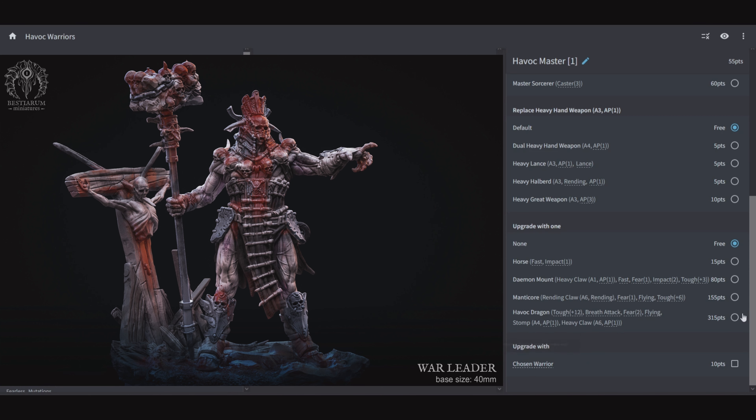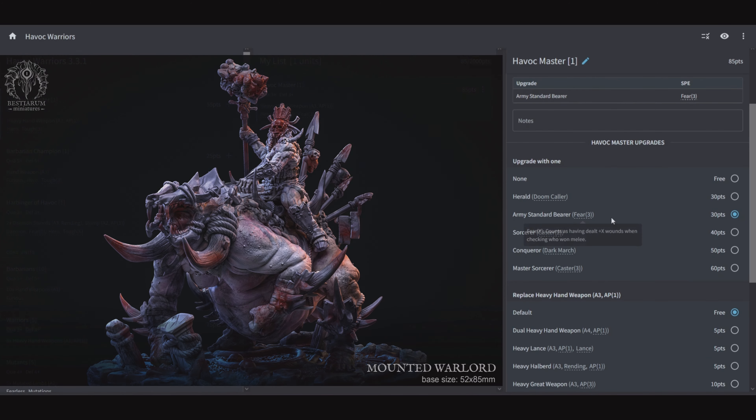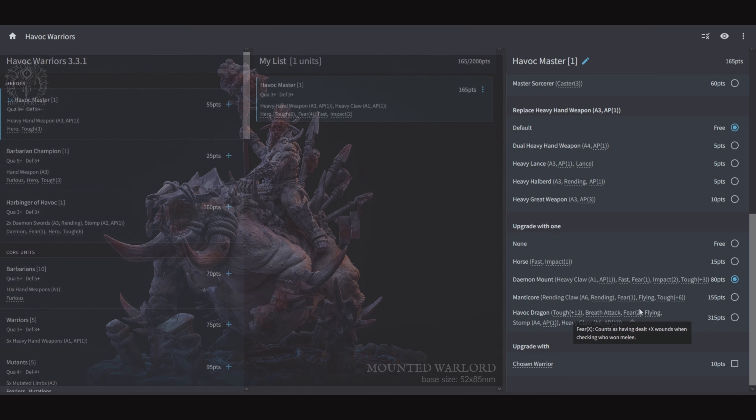You're going to have your Havoc Masters in warrior squads, and for those I'd say use Doomcaller or one of the caster powers. But let's say you really want to break a unit — put this guy into some heavy cavalry. For that, give him the Army Standard for Fear 3, then put him on a Demon Mount, which means it's going to be Fear 4, making him scarier than even the biggest of the giants.